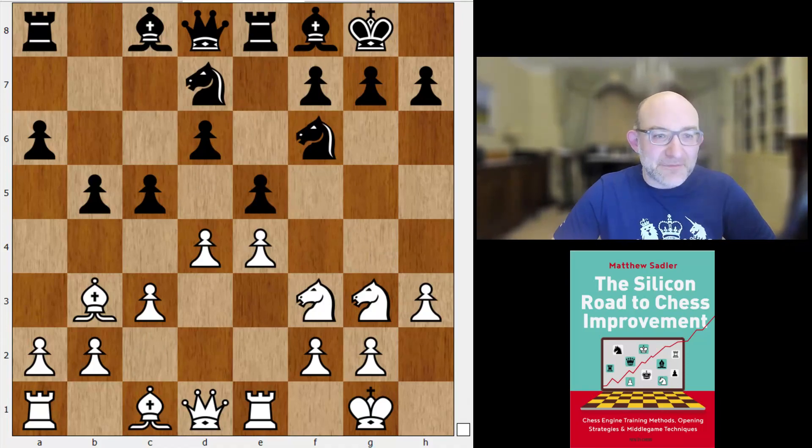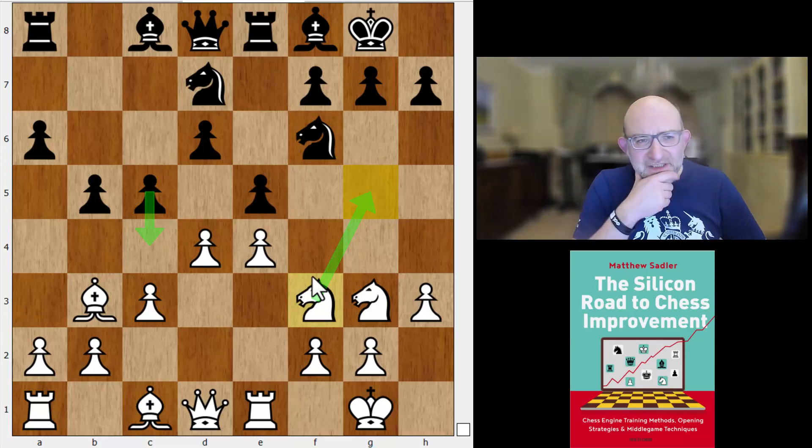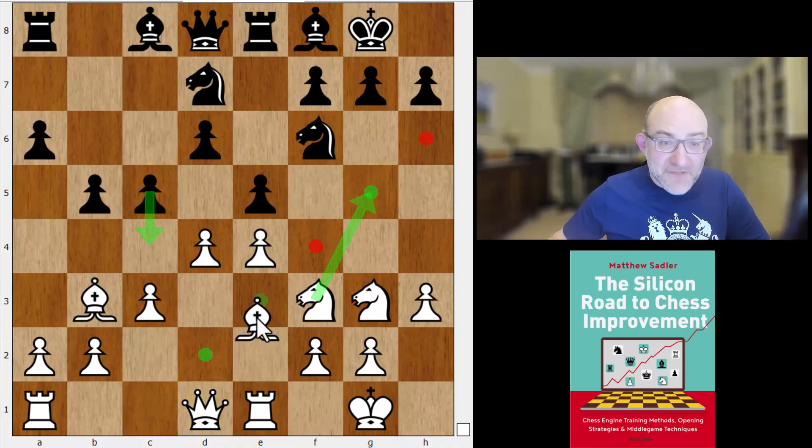Just bear in mind as well that because Black has played c5, if White ever goes knight g5, you can always just play c4 to block the line of the bishop. Here is an important decision — Elina played bishop c2. If you're thinking about Bologan, you might say that's worked out quite well for Black, and I don't think it's the most accurate move.